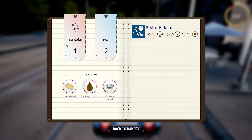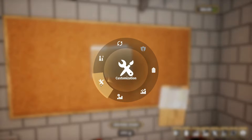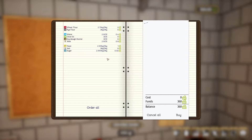Here's the level screen — we're at reputation level one, now level two. We've unlocked golden bread, sourdough starter, and our bowl is going to be bigger. Hit Tab and you can go see your bakery supplies, check if you're out of anything you need to order, customize the shop, check your economy, progression, recipe books — all that good stuff.